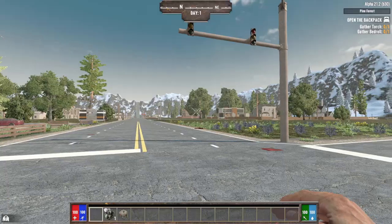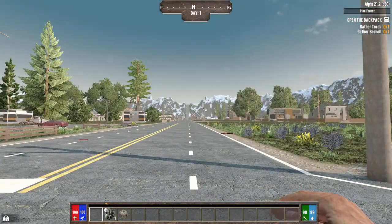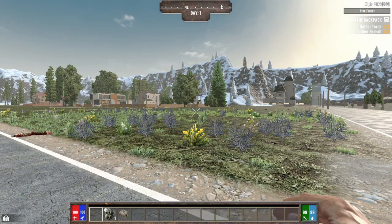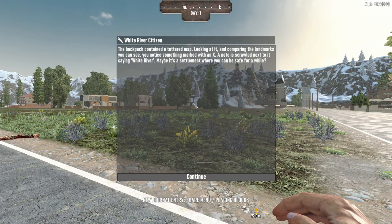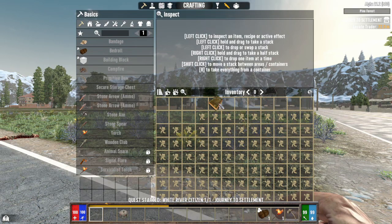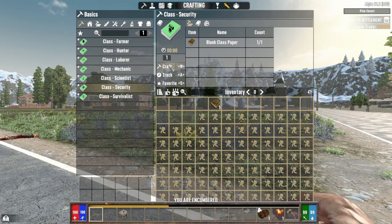Hey guys, Splatbow9Gaming here and we are on Darkness Falls. The stable version has been released. We are on a map called Super City. I've tested this map out a little bit and I really enjoy it, so let's get started. We're on Nomad difficulty. Zombies are not max but they are at 16, and I'll probably bump that if my computer can handle it. Instead of going Farmer like I normally do, I'm going to go Security — that governs automatic weapons — and I kind of want to get into the M4A1, the M60, and the Coil Carbine. So we're going to go Security.